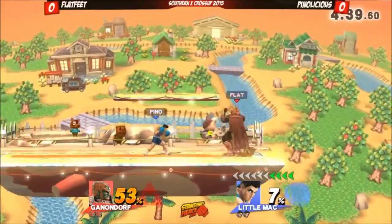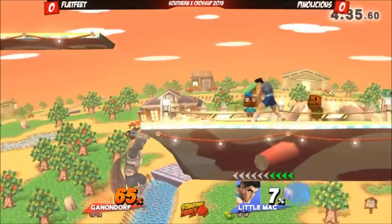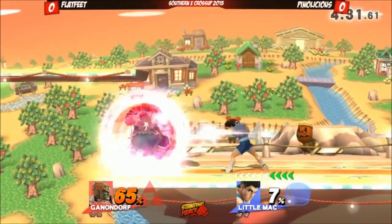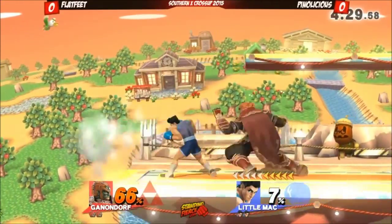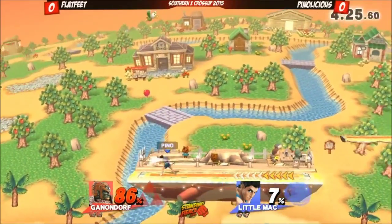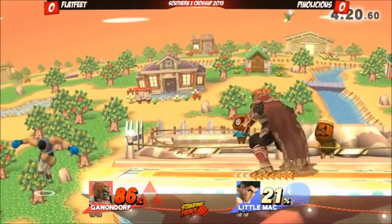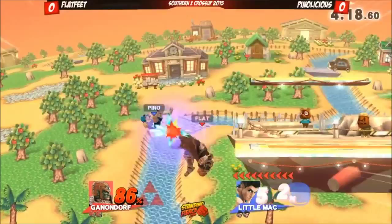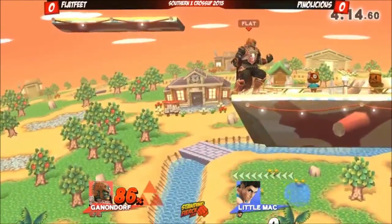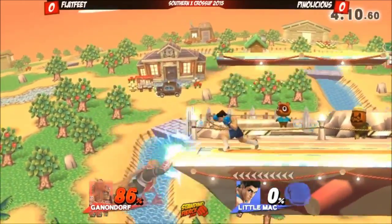It seems like he's giving Flat Feet a run for his money. Because as you said, Flat Feet doesn't have a great neutral game. As a player, I think he's pushing Ganondorf to its limits. Oh, that down B — it goes horizontally as opposed to straight down, so it's a really good recovery tool. That's incredible — that's what I was talking about with the horizontal recovery.